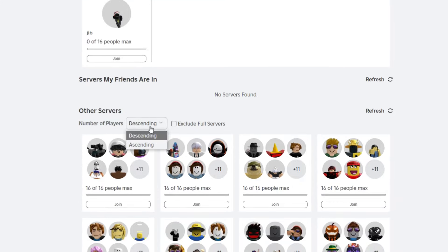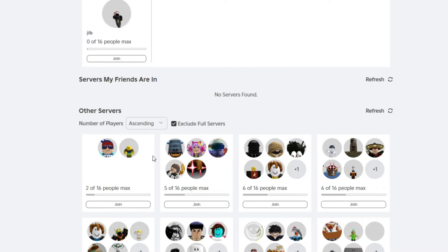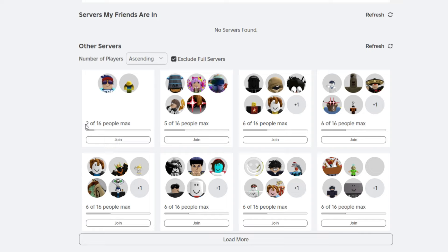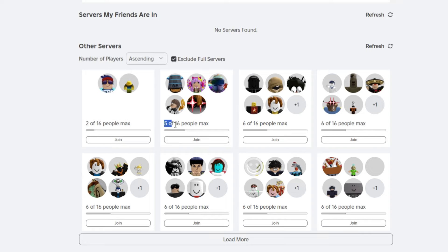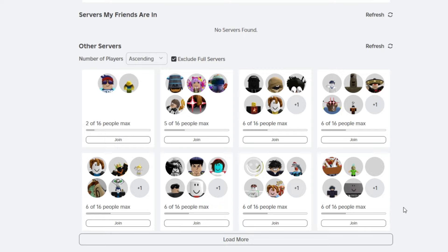To join a dead server, sort by number of players in ascending order, then just join. As you can see, everybody has the same idea — they all want to join a dead server. With fewer people in the server, there are fewer players taking your candy corn, so if you have a speedrun glove you can get candy corn really quickly.